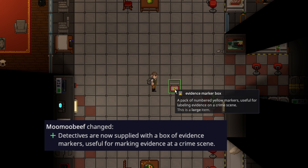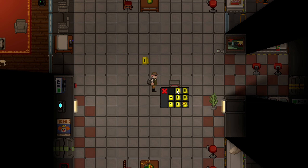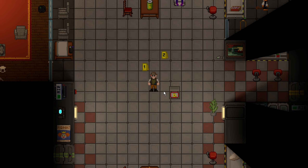The detective will now spawn with an evidence marker box, which are labeled from one to nine, so you can mark up to nine different points of interest at a crime scene. Maybe not mechanically all that useful, but it could let people know that you are actively investigating a scene and prevent tampering, and it just looks cool and is great for roleplay.